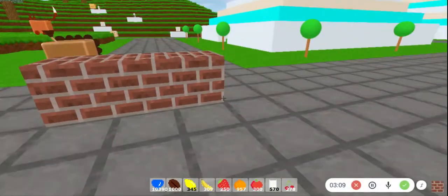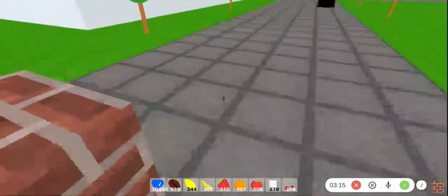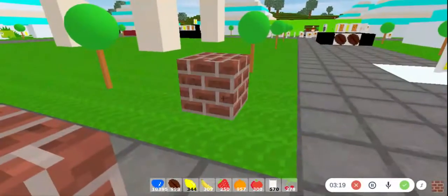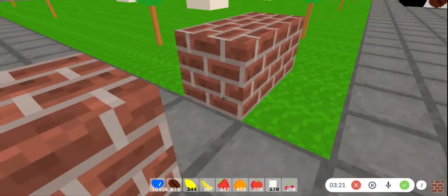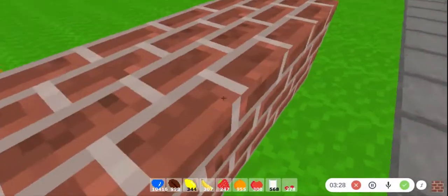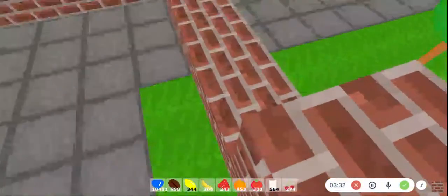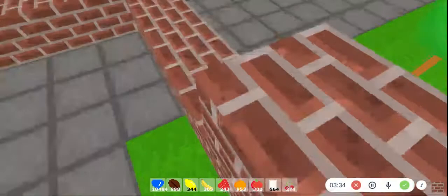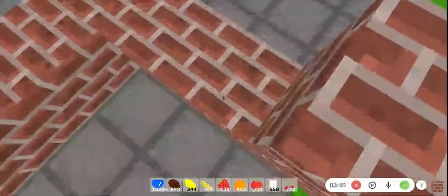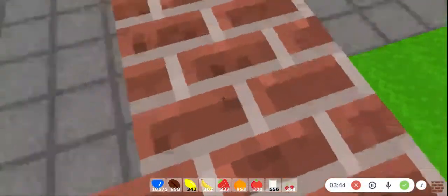It's basically Minecraft but with education — basically Minecraft with different characters. What I'm gonna do is build different areas. I have to build it high enough so they can't jump over it, or else they can jump right over. What I'm doing here is making sure they can't jump over it.